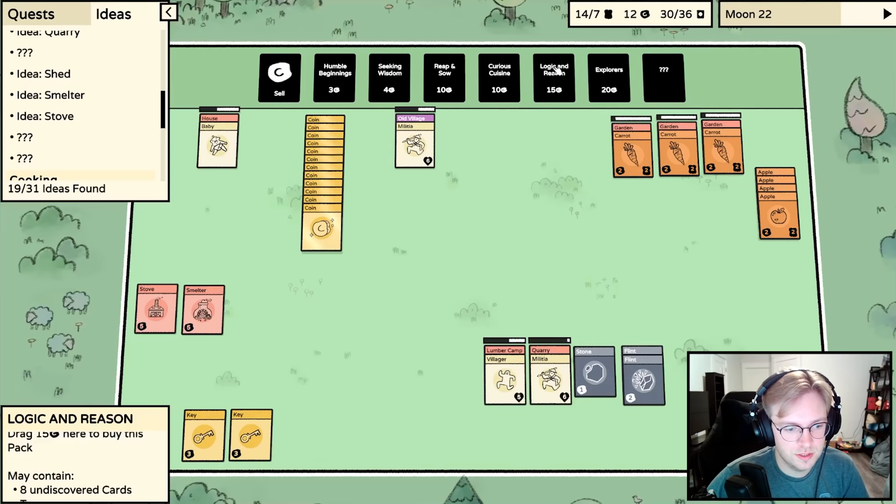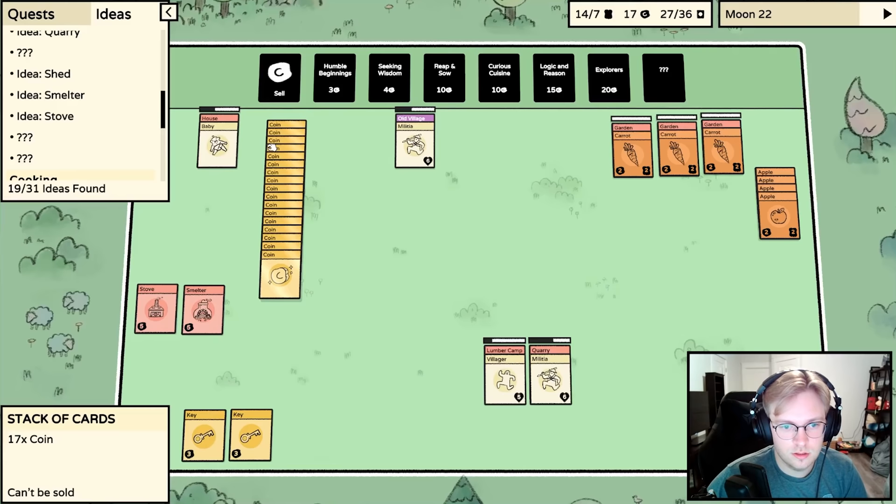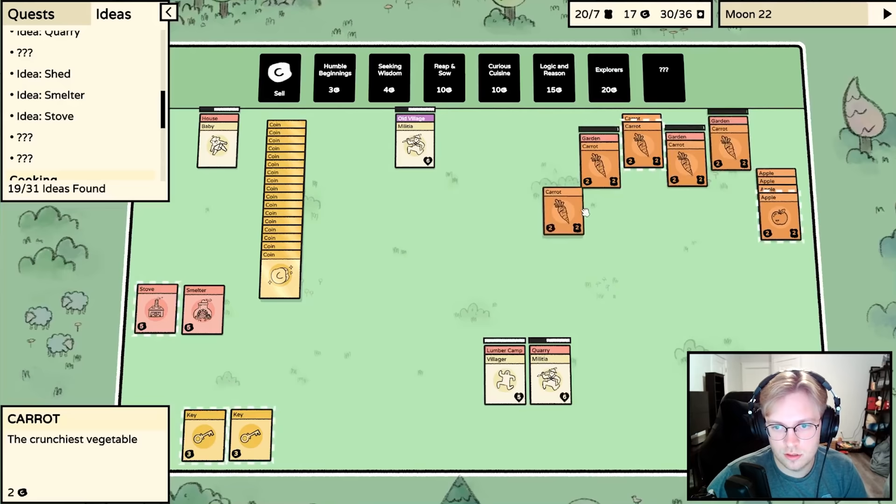We could go for Logic and Reason because there's eight undiscovered cards, or just save up and do the explorer stuff. We have 16-17 coins. Keep the keys. A lot of carrots - put those over here. Here's our food.